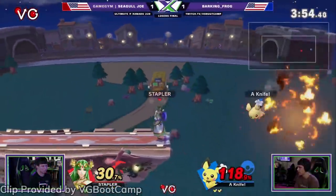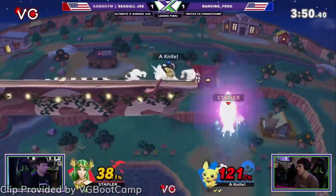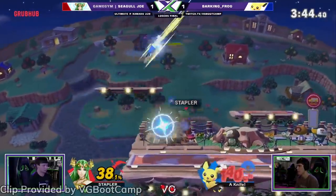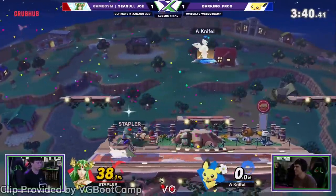The minor buff there to make up for the first two nerfs is a nice thought, but this patch overall is a negative one for the goddess. Nair is at the core of what makes Palutena, and the reduction on the range of that last hit will make it much harder to link the move into itself, which was critical for racking up damage with the character.